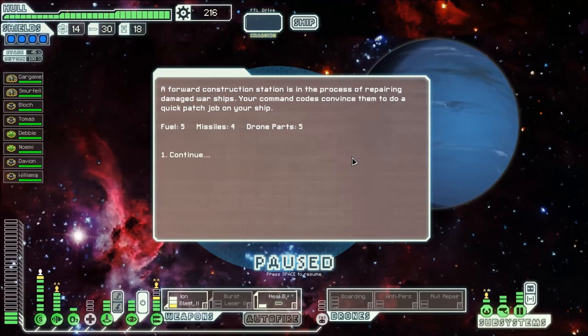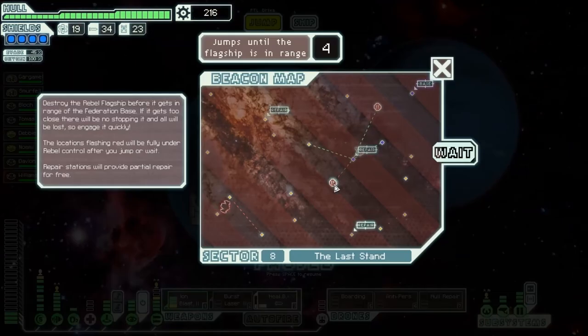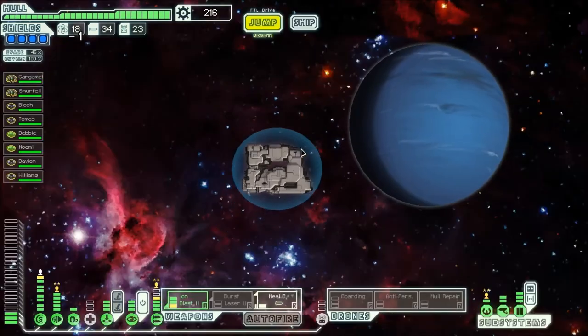Forward construction station in the process of repairing damaged warships — your command codes convince them to do a quick patch job on your ship. Fuel, missiles, and drone parts. I didn't need a repair, but if you guys want to, go right ahead. It'd be dangerous to go there, but I won't stop you guys.